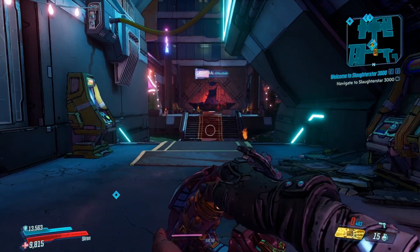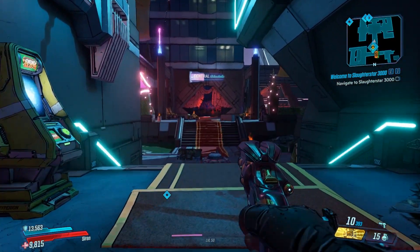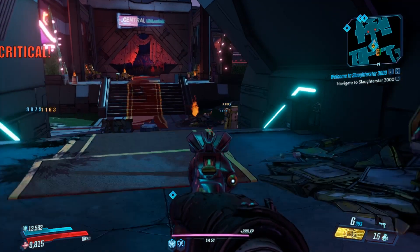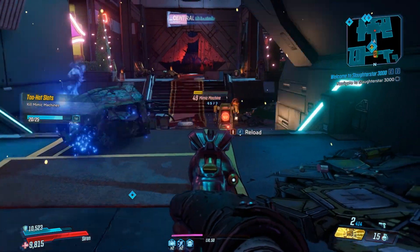Once I hit reload, I'll pause it for you right now and you'll see — there you go, I have three perks: a seven image, a flame image, and a nuke image. These can all randomly add aspects to the gun.